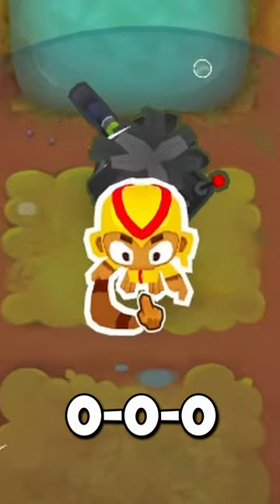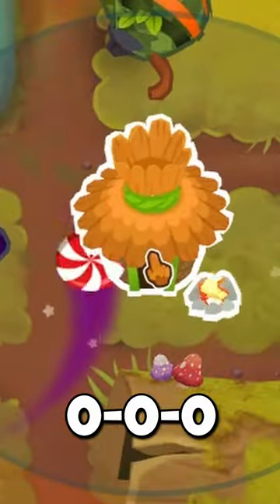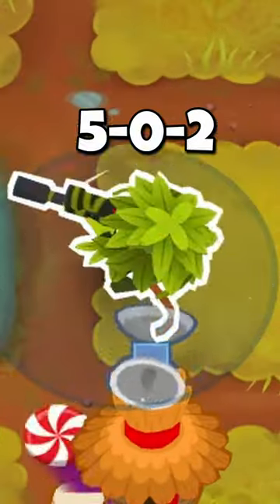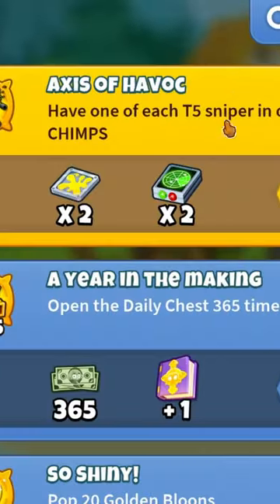By round 83, you'll want to get a 5-0-2 boomerang monkey just below the elite sniper. After round 83, get a 2-2-0 monkey village. Then get the final tier 5 sniper by round 95. After defeating the B.A.D., you will have just earned yourself the Axis of Havoc achievement.